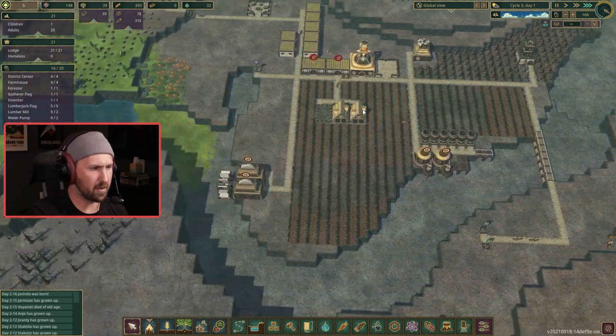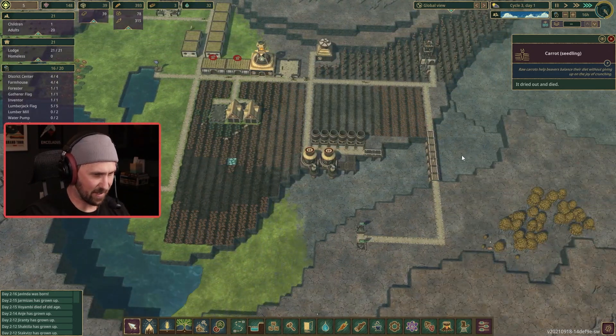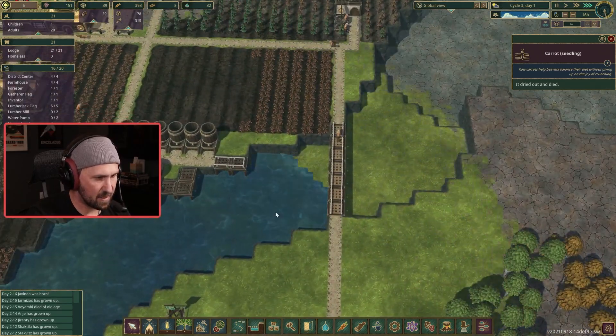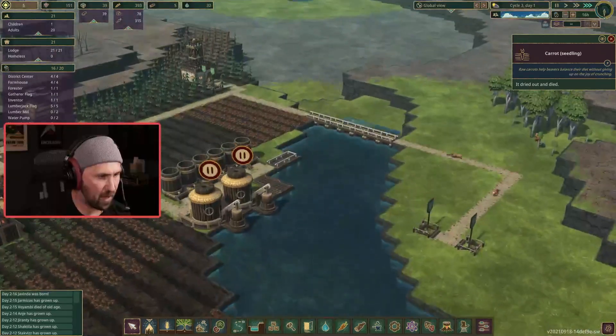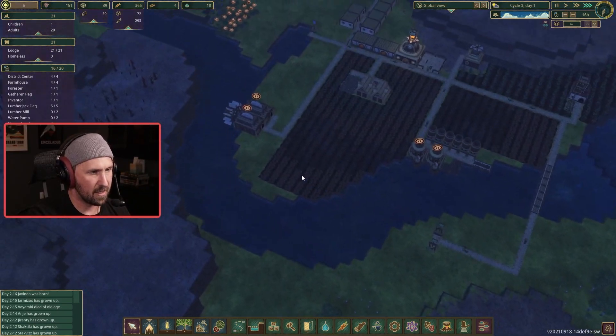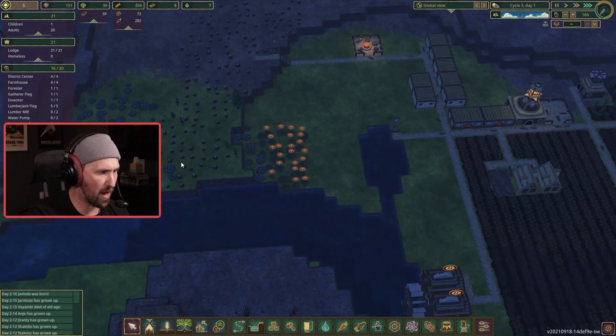The drought just ended. Watch this — the water's going to hit, boom, and then it's got to fill up to a point and spill over the dam walls. Now we're dammed up — we are drought protected, we are drought resistant now.